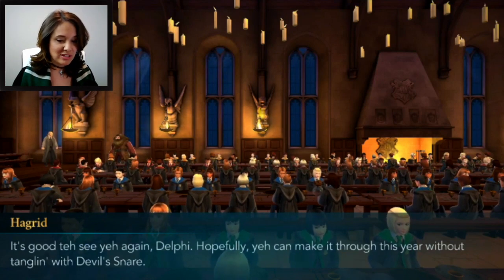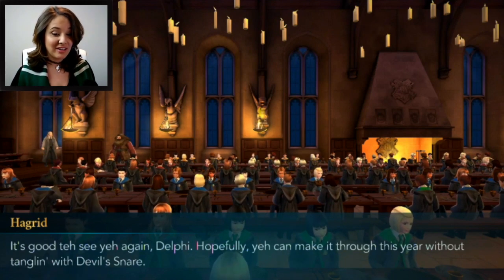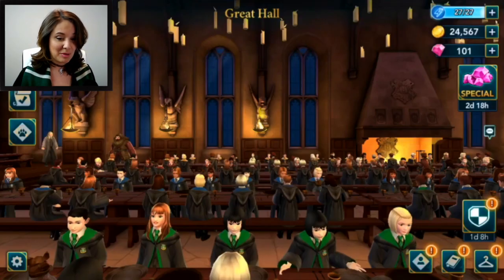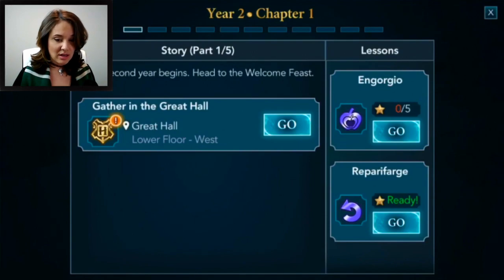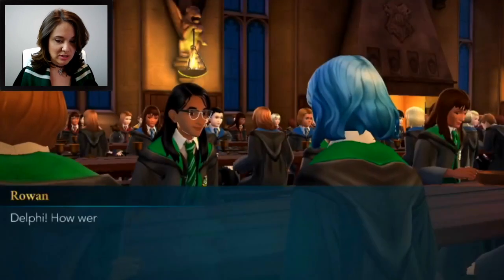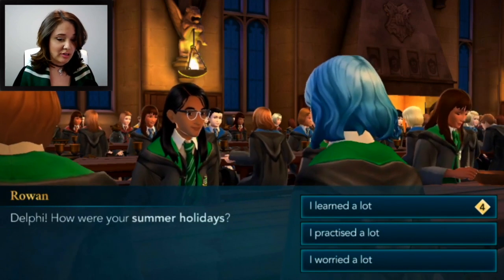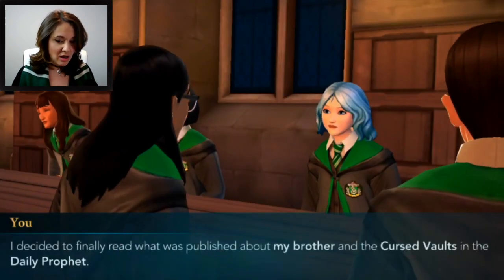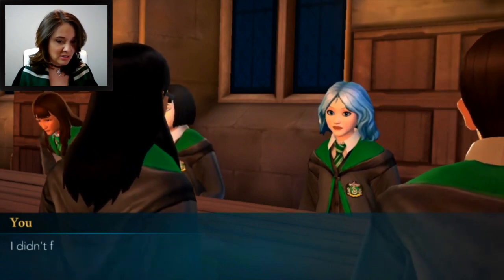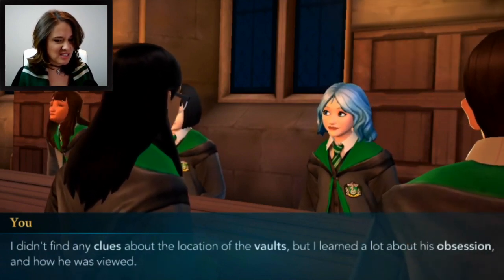Ben says: 'Hopefully you can make it through this year without tangling with devil's snare.' We did that in Year One — it was really intense. We have a whole bunch of stuff to do. We talk to Rowan first: 'Delphi, how were your summer holidays?' We reply: 'I learned a lot. I practiced a lot. I worried a lot' — about what was published about my brother and the cursed vaults in the Daily Prophet. I didn't find clues about the vault's location, but I learned a lot about his obsession.